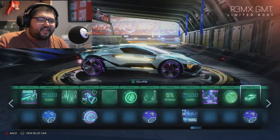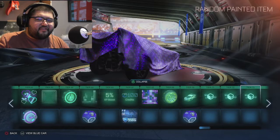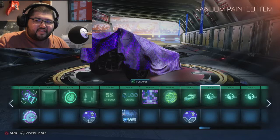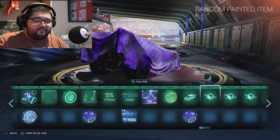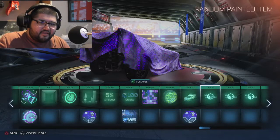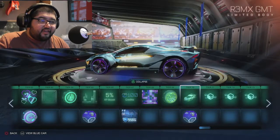That's Tier 70 - I think that's it, or does it keep going? Yeah, so these are mysteries. Basically what happens when you get past Tier 70 is the other tiers will give you the same items but they'll be painted items - so different colors basically. That's what that is. Yeah, that looks sick, I like that.